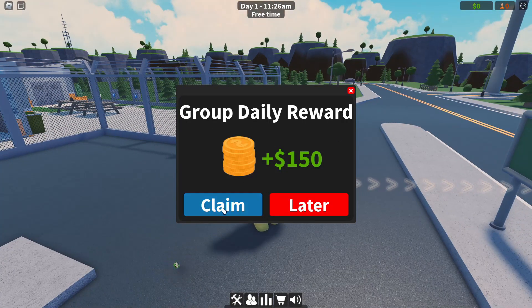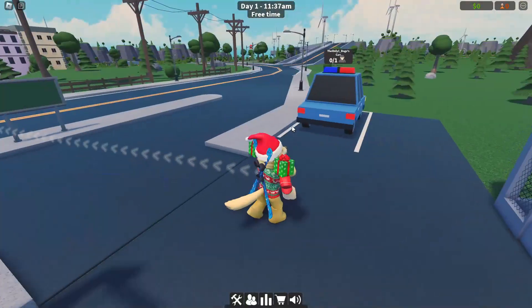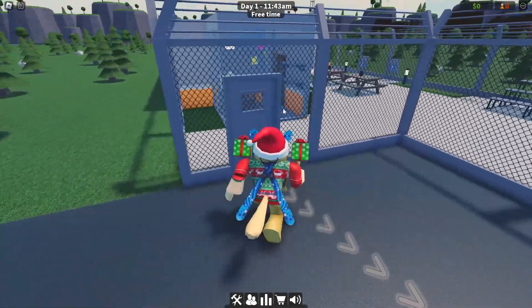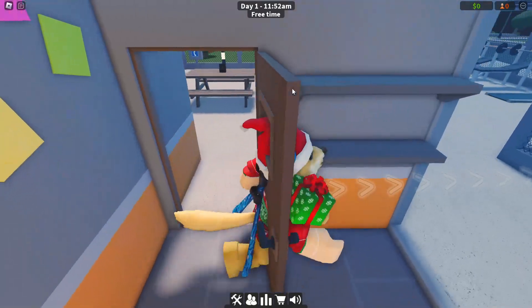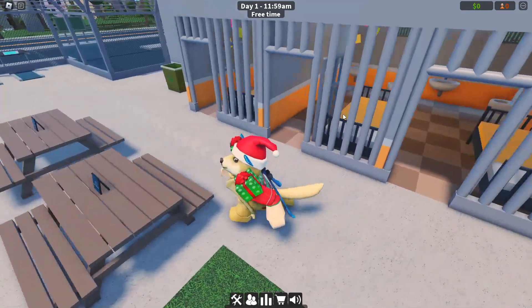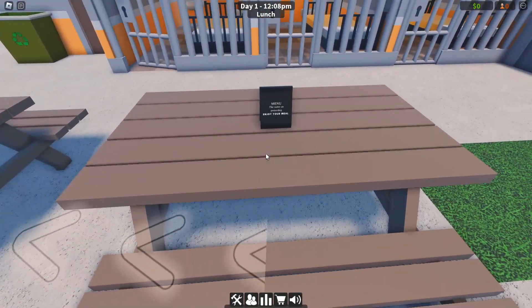I've just jumped in here, got a daily reward to claim. This is Doge's prison apparently. We've got a police car that can fit one criminal. Let's go inside and explore - this is my office. It's a very small office but we've got a few donuts and a nice computer. It looks like there are three different cells to hold the prisoners in, and the doors close automatically.